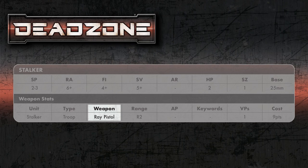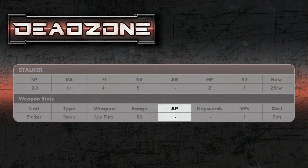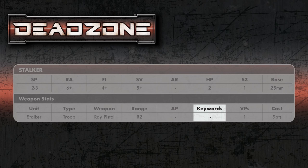The Stalker is armed with a ray pistol. Some models like enforcers have burst lasers and other options depending on what you want. The range is R2, so just like movement it tells you how many cubes you can fire. You've got AP — armor piercing — which lets you punch through enemy armor. Then there are keywords, which apply to guns and sometimes units as well, like agile or beast, and they change how those units perform in the game.